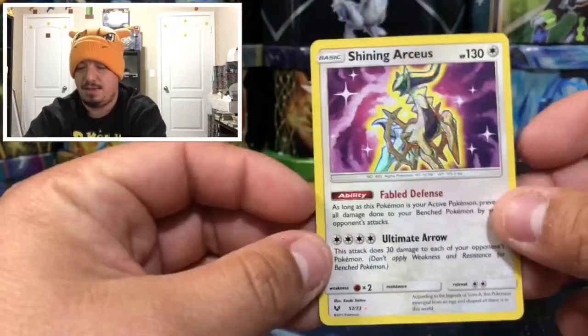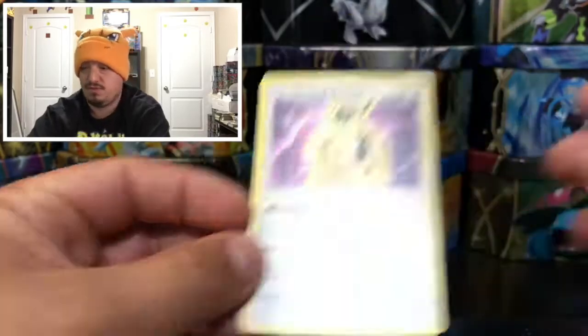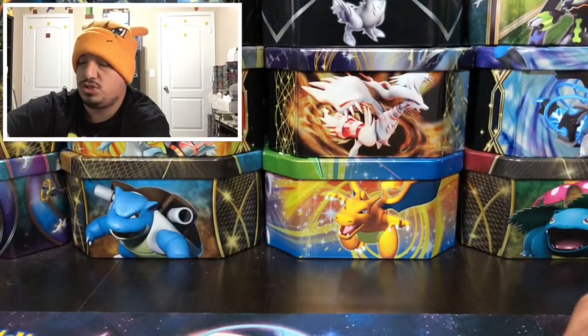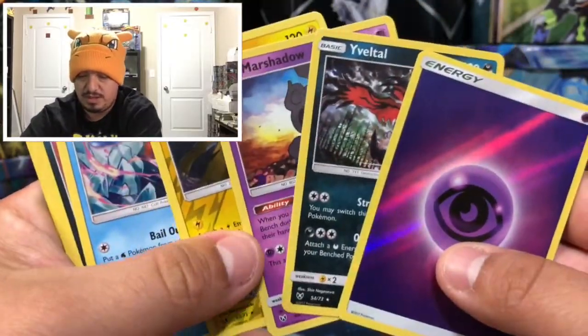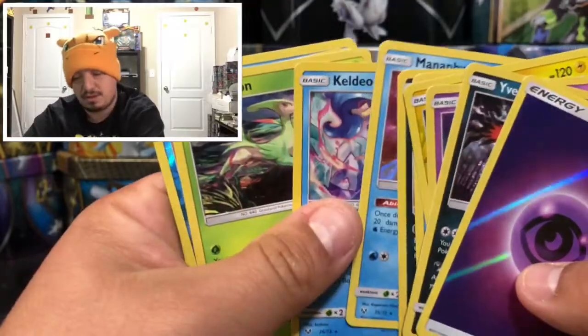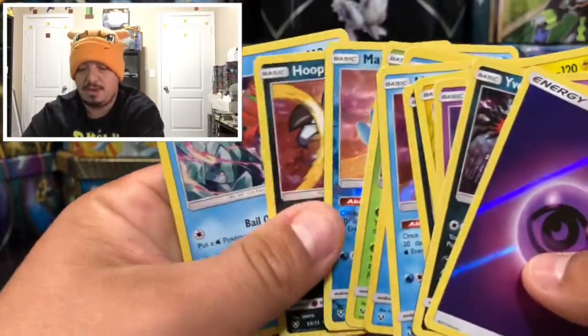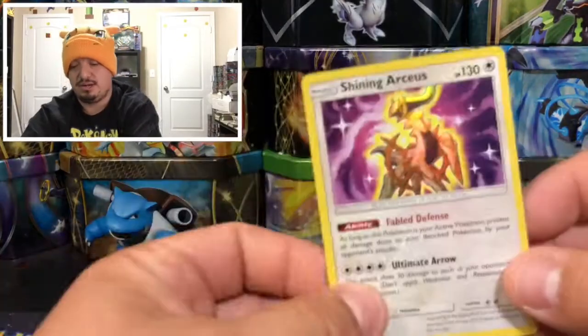To summarize today's pulls, which were really average — one shining or EX in every 10 packs. We got the Shining Rayquaza, the Pokemon god himself, and about 12 or 13 holographic rare pulls: Eevee, Marshadow, Raikou, Keldeo, Hoopa, Maninite, another Keldeo, Decidueye, another Maninite, another Hoopa, and another Keldeo. But this Shining Rayquaza looks amazing!